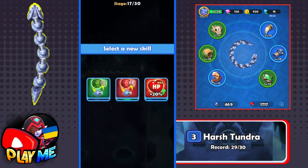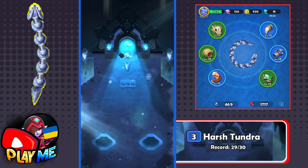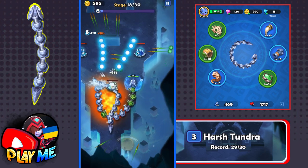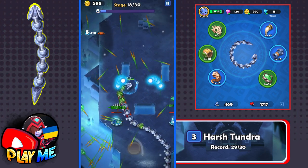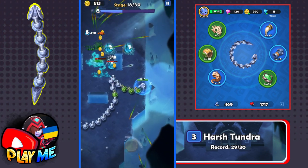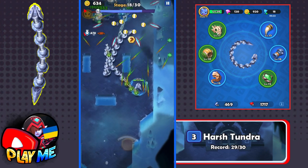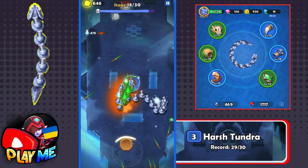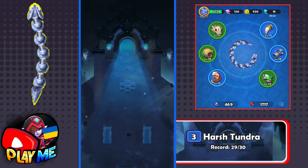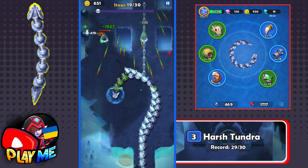Let's choose another skill — another plant turret. Yes! I need one more plant turret to reach the maximum. You can have up to five turrets of the same element — like fire, plant, lightning, or ice — and you can upgrade each to three crowns. Let's go to stage 19. After this stage, we'll fight the second boss.